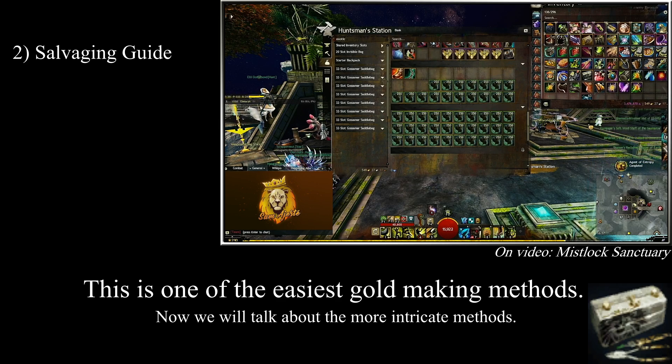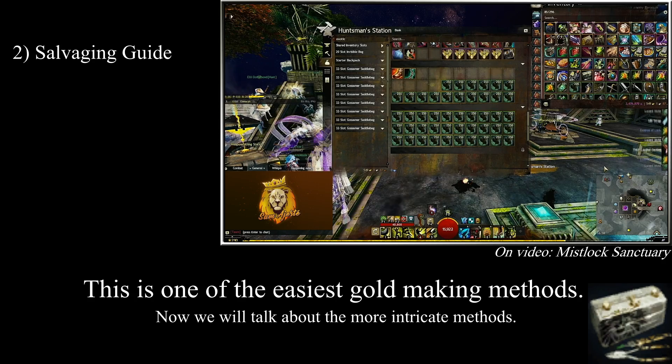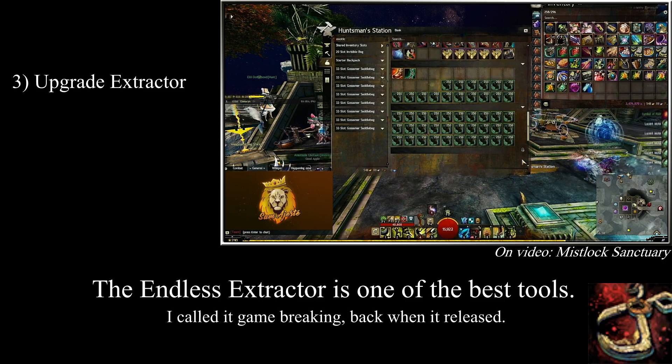Other methods I would recommend digging further into would be the salvaging of Globs of Ectoplasm, particularly valuable during the Festival of the Four Winds, and the salvaging of items in the gold to snipe upgrades using the Black Lion salvage kits, as it is a guaranteed recovery of upgrades. We often have upgrades that cost about the same price as the exotic they come from, and these are good candidates for that method. There is also another way to snipe upgrades which involves the permanent upgrade extractor — an expensive item obtainable from the Black Lion chest or on the trading post. It allows you to recover the upgrade just like the Black Lion salvage kit does, however it does not destroy the item in the process, leaving you many ways to handle them differently. The permanent upgrade extractor works at no cost, whereas the Black Lion salvage kits cost a fair amount of gems, making it non-viable if you don't already have a few stacks of them.